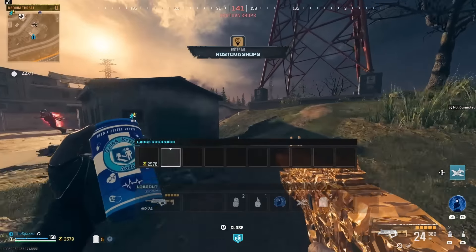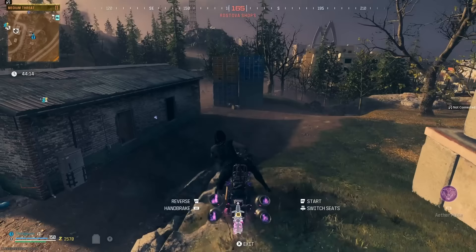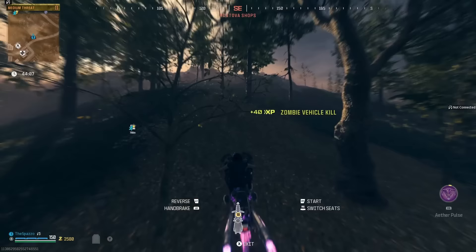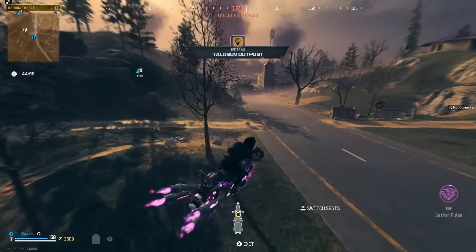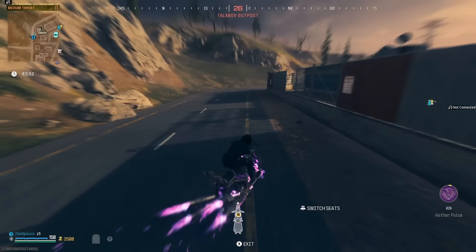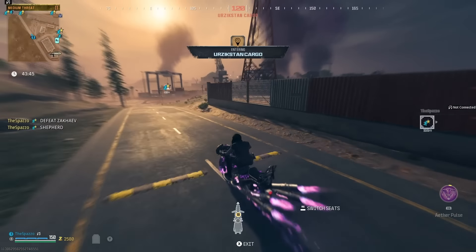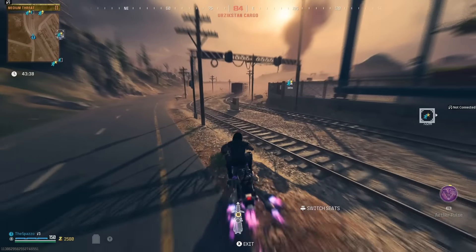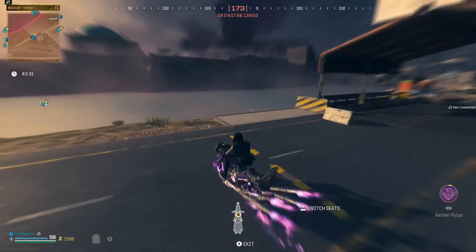We did bring in a ton of stuff as well. We brought in a bike, which we might as well just go ahead and use. Maybe we can get into a tier and then hop right over into the Tier 3 zone. We're definitely going to want to get some perks. We don't have the operator max containment, so we didn't start with 5k — we started with like 2,500. We can go buy a perk or just get right into contracts. It really doesn't matter. We'll find our way, that is for sure.